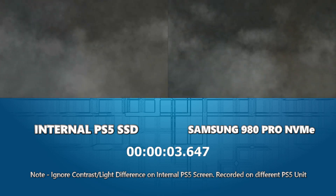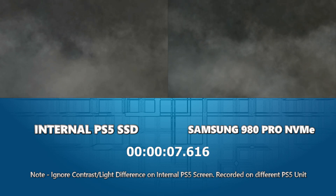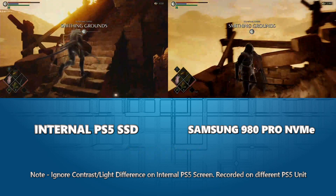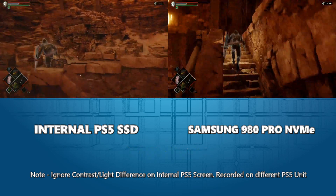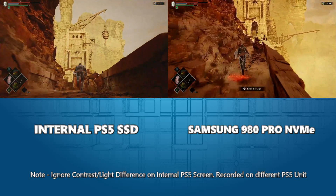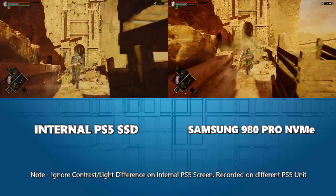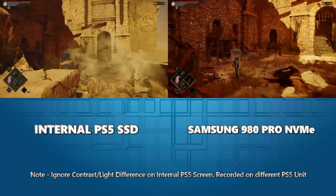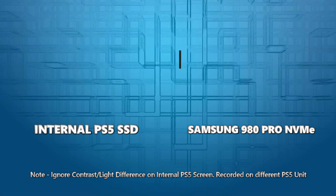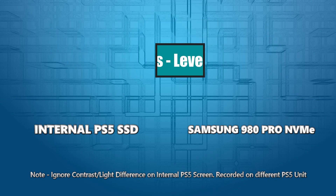Loading up an archstone from the central nexus area — that's exactly the same time. I would say the Samsung was a little faster, but not by much. The two were largely level throughout. Going into a second archstone load from the nexus — pretty straightforward.